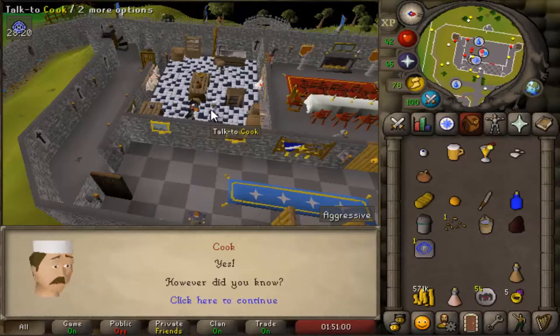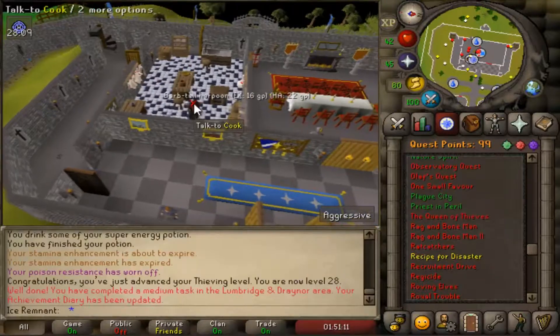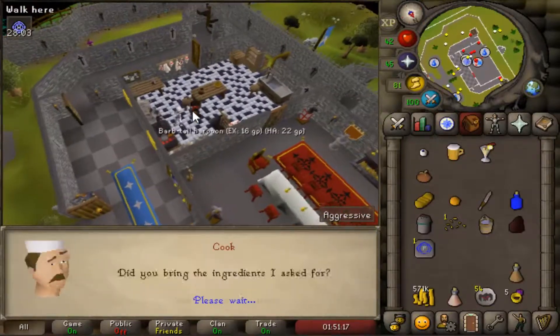For recommended items: 2 Lumbridge teleports, 1 Falador teleport, and a stamina potion are enough. If you're already at the start, 1 Lumbridge teleport is enough.